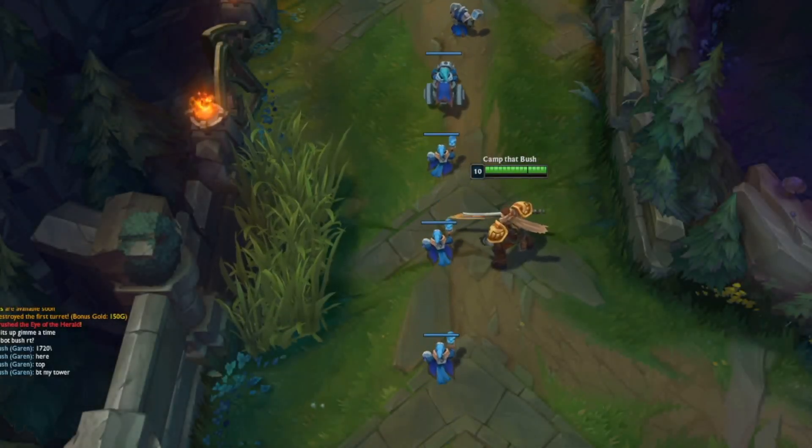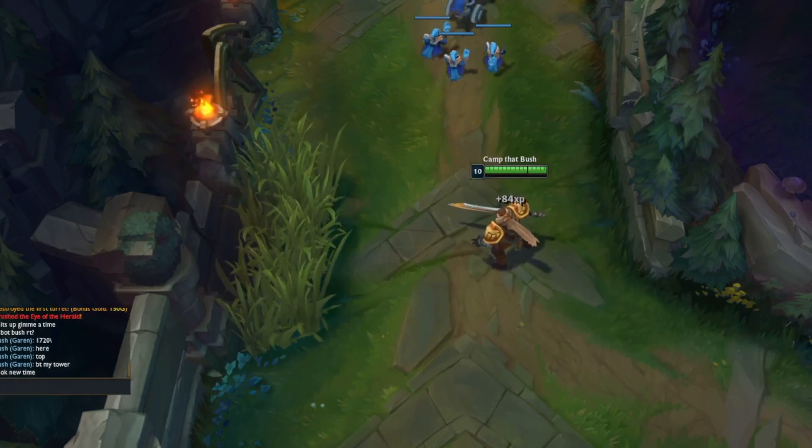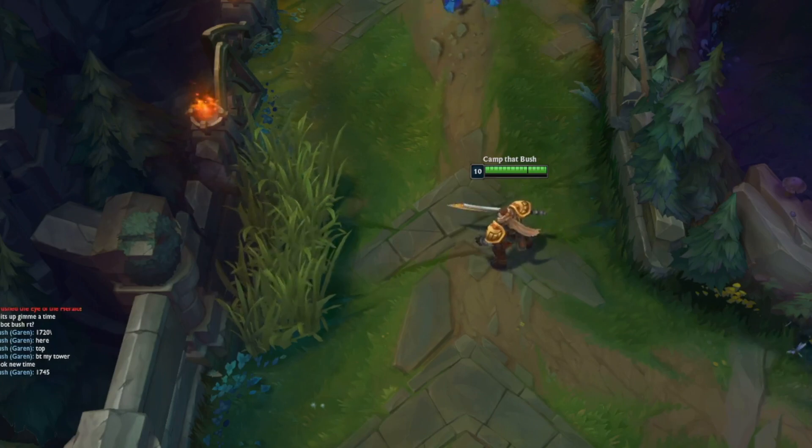Hey everybody, Folza here. If you don't know who I am, my IGN is Camp That Bush, and I am currently in Masters, but I've peaked Grandmaster 500 LP. I specialize in abusing various forms of vision, such as bushes, blue wards, and vision pockets, to climb.